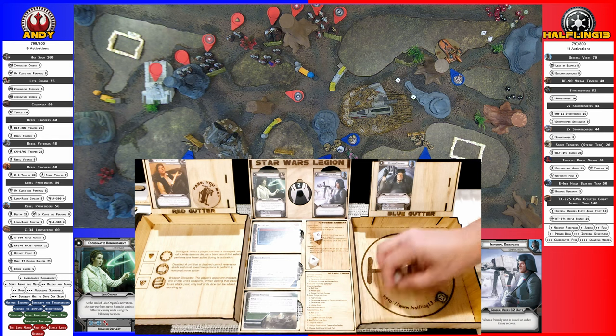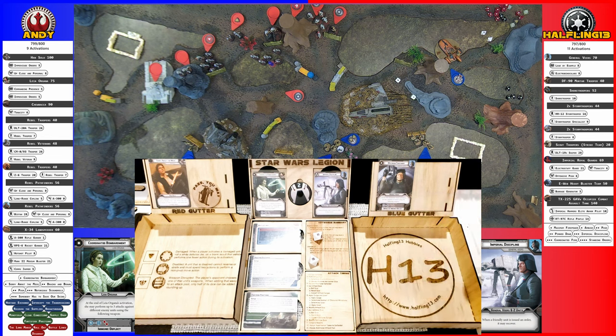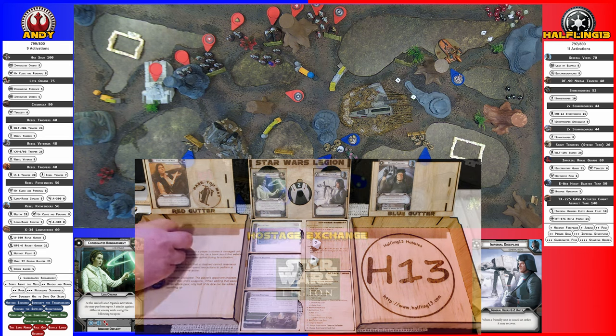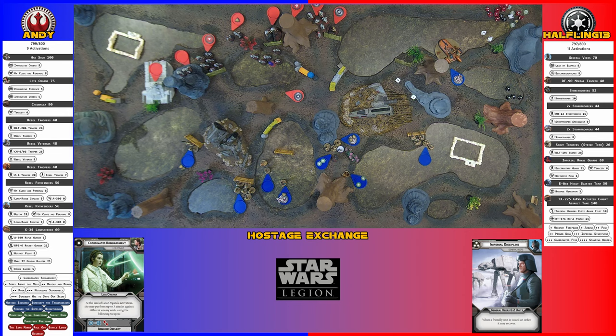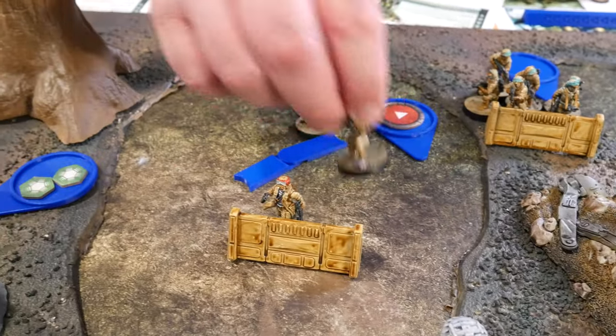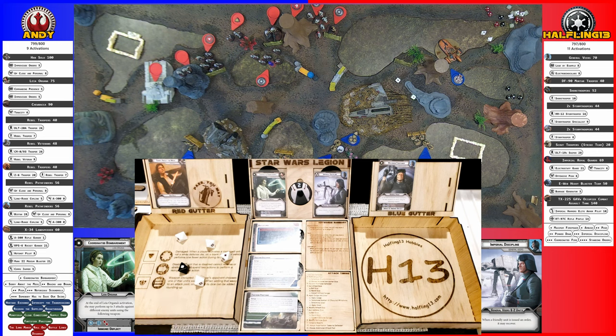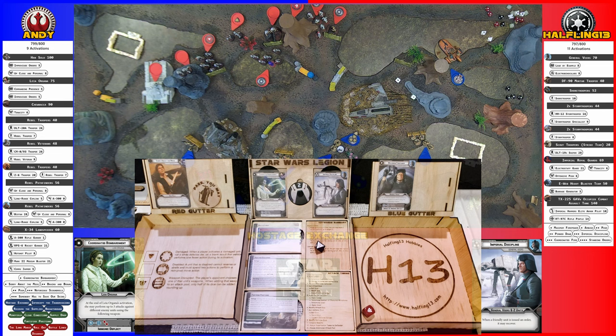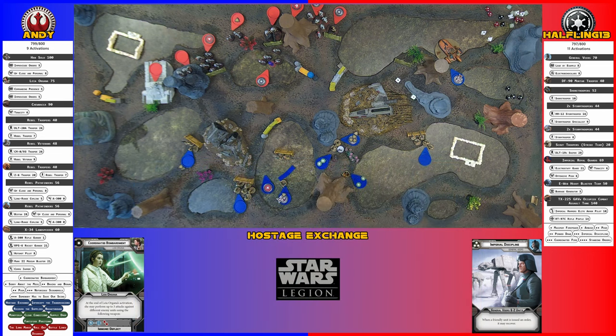I'm going to go with the mortar. He's going to roll suppression successfully. He is then going to take an aim and fire at the hostage squad. There's one hit, one critical. I'm going to reroll both of these for another crit — two crits. Save one of them — one dead, two suppression. They asked nicely.